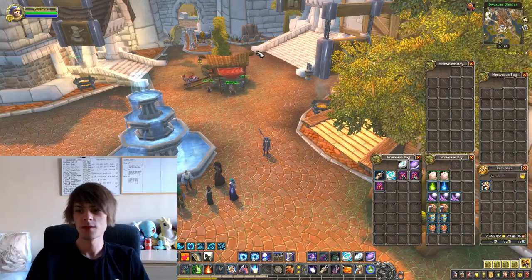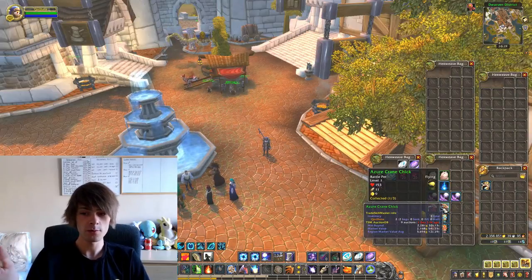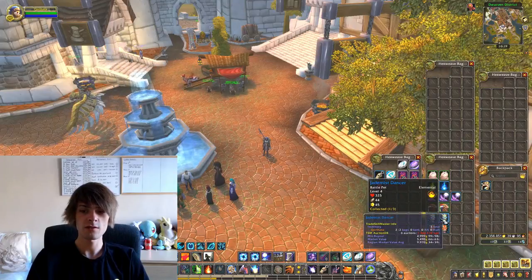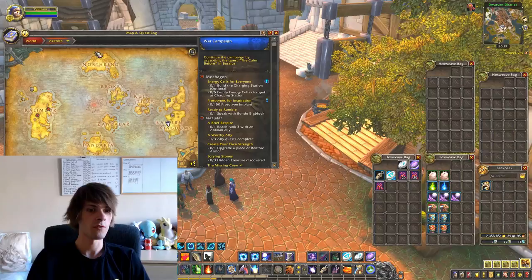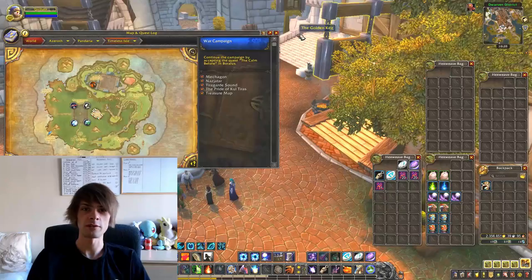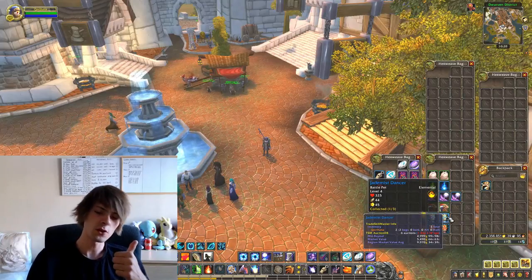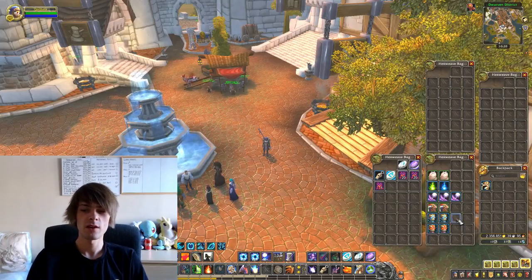I also got two Azure Crane Chicks, valued at 2,168 gold, and two Jade Mist Dancers. The Jade Mist Dancers are found in the Timeless Isles - just kill the mobs in that specific spot. The Azure Crane Chick is found from all the nests around the area - whenever I'm jumping around to different places to kill things, I open up all the nests and try to get hold of an Azure Crane Chick. The Jade Mist Dancers are valued at 5,490 gold each, so that's about 10k right there, and they sell relatively fast.